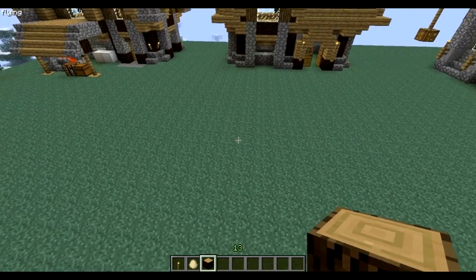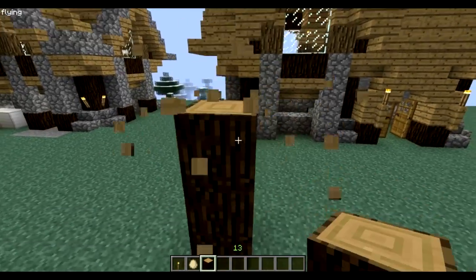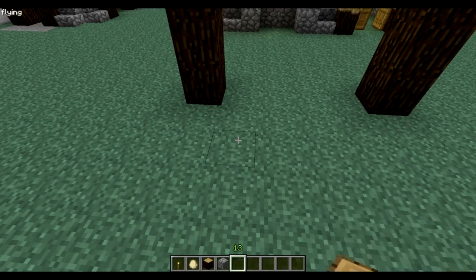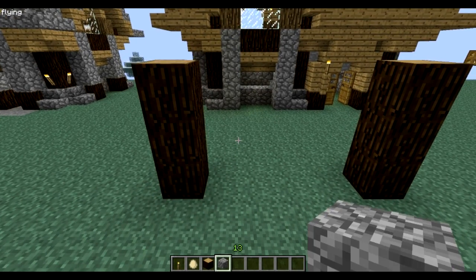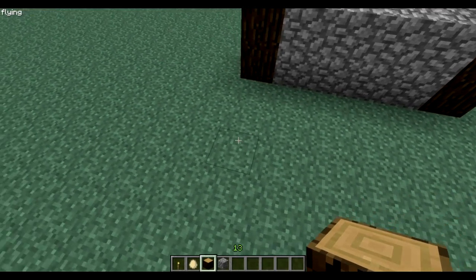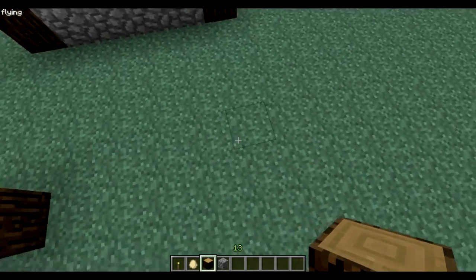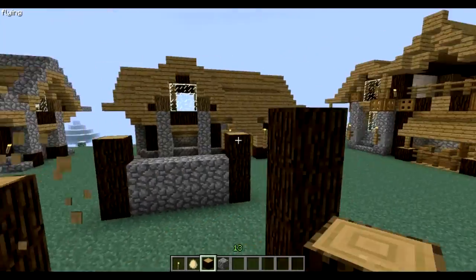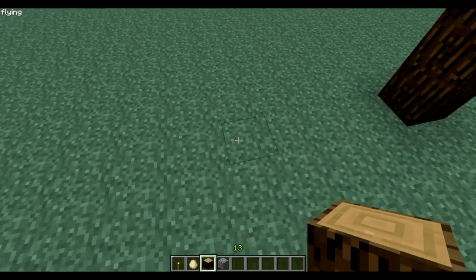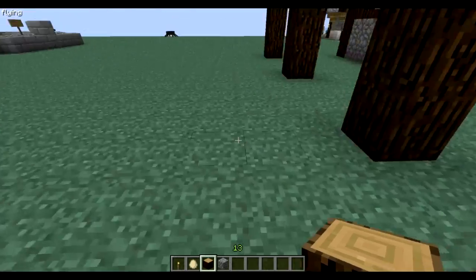Hello everyone, it's Affinity here and today we're building the bakery, and the bakery is gonna be a high building. We'll start as we always do with the first floor. This first floor is gonna be very different from what we've done before, because the stuff the baker makes — his bread and all that — is gonna be under his house on pillars.